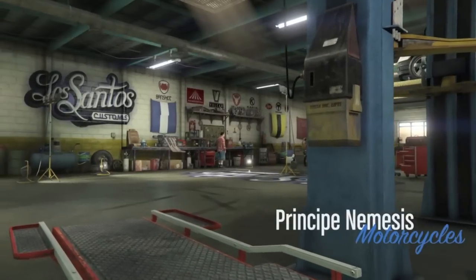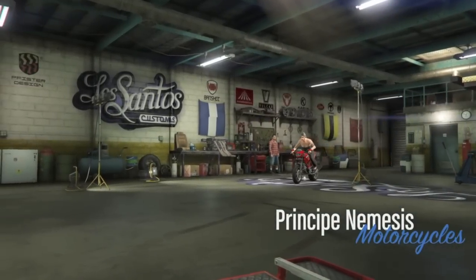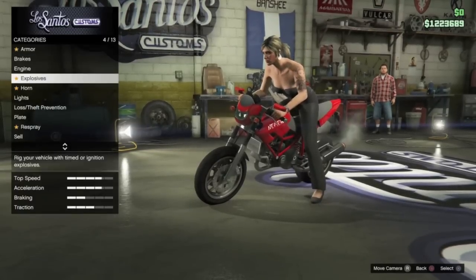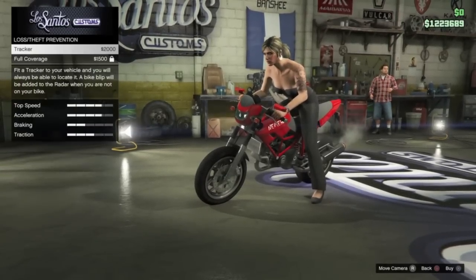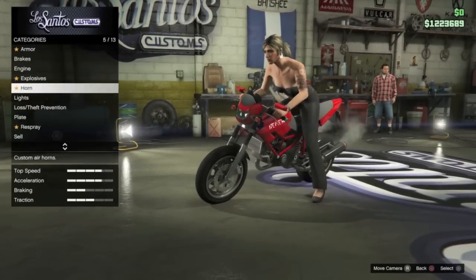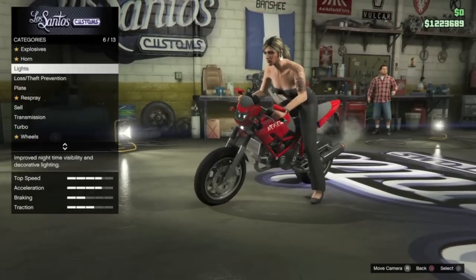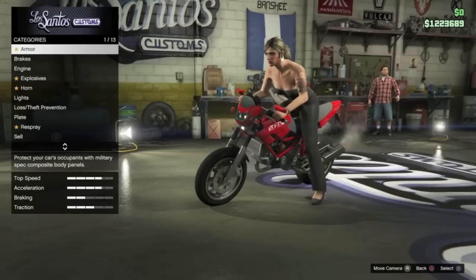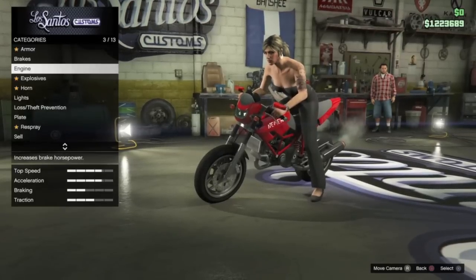The only thing that you want to do when you get this bike is make the Nemesis logo stand out of course by adjusting the colors — the primary and secondary colors. Stick that tracker in, full coverage obviously, as soon as you can. And there you have it — not many options at all, mostly performance based.